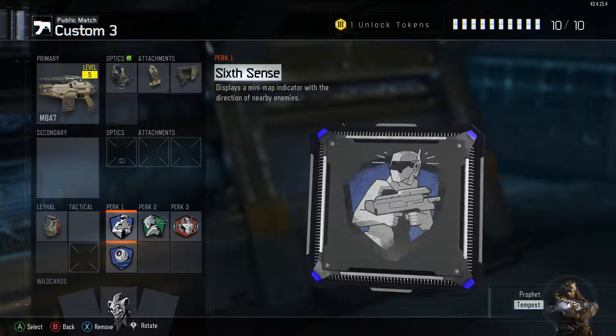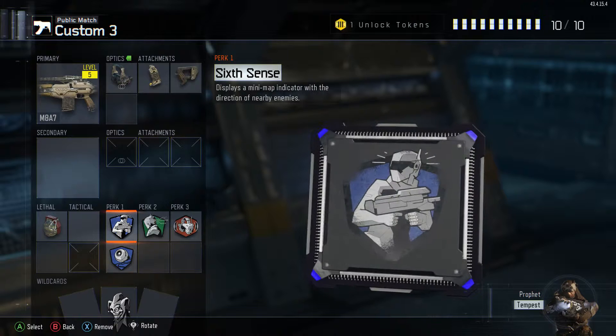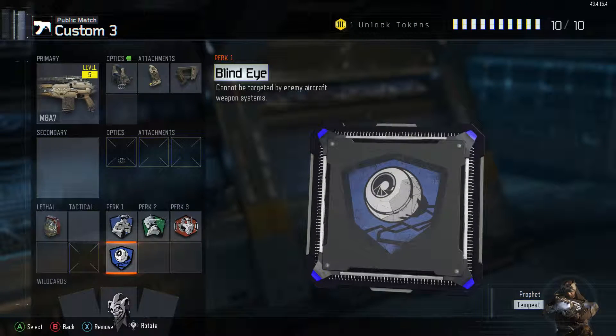Then we have Six Sense, which is amazing. It helps you so much in game — it gives you a little tracking of where the enemies are, which is really good. And then we have Blind Eye, so if they have a mothership up, you don't cause a red dot on the map, which is helpful. It also saves you from UAVs.